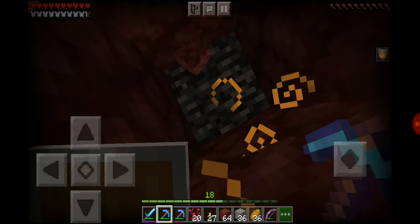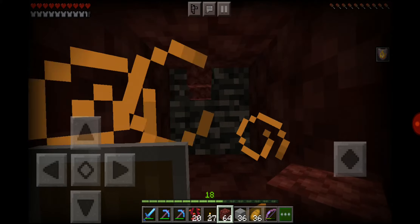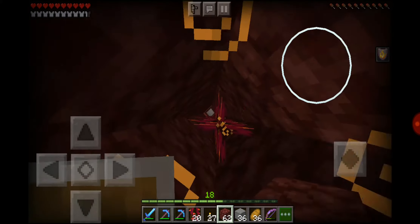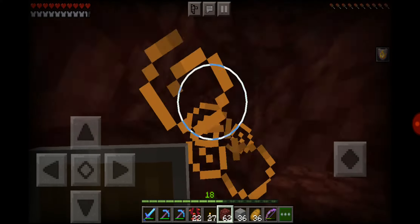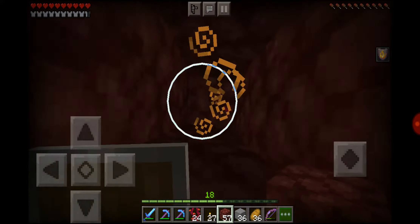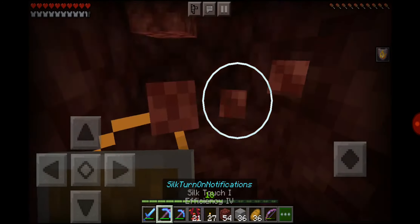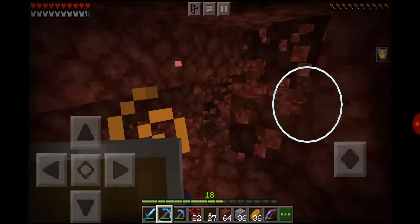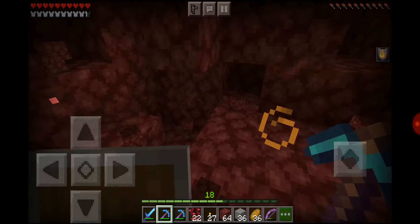So I think the best approach — I was told that the ideal depth to mine for ancient debris is at Y12, so 12 blocks above bedrock. Let me start over: one, two, three, four, five, six, seven, eight, nine, ten, eleven, twelve. So now we're at the ideal depth. I gave myself a bit of room. The best way to mine for ancient debris is with beds apparently, so I'll need to throw some stuff away.